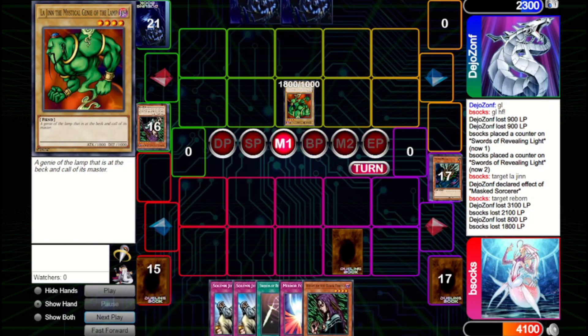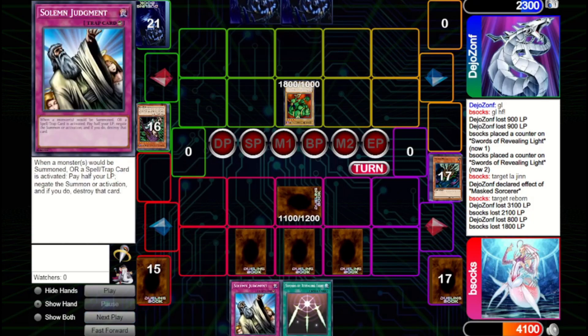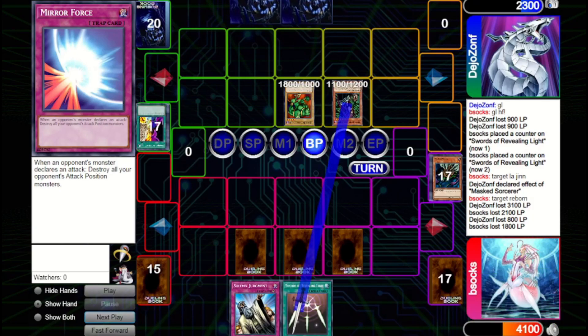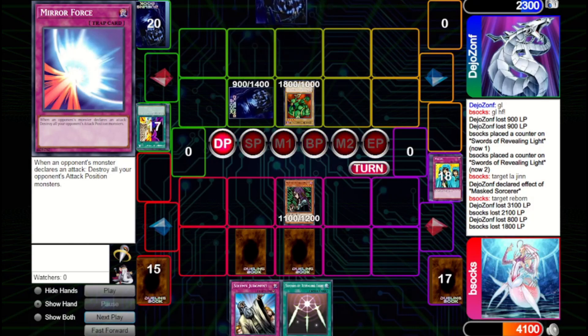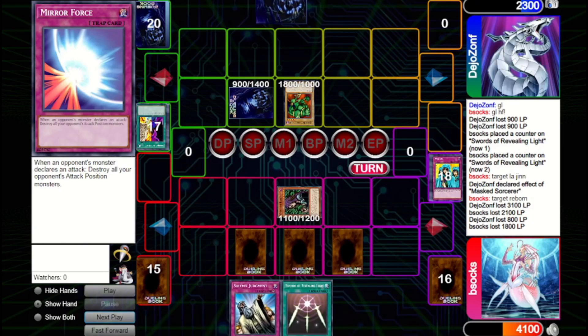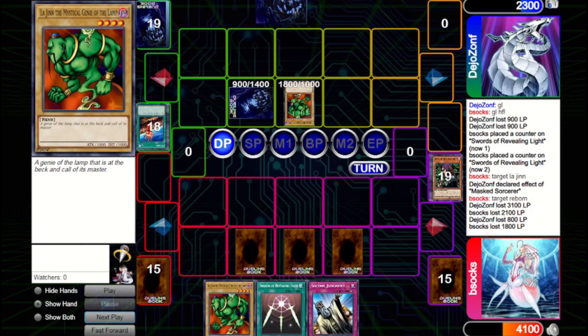We take 1800 and they pass. We draw, then set the Witch and commit to setting one Solemn — only really afraid of Heavy here. If they have two Heavies, that's unfortunate, but if they don't, we can Mirror Force and potentially clear away a lot of their monsters. They Change of Heart the Witch and go in for a ton of damage. We could Mirror Force to get a search, but we Waboku instead. They set one and pass. Since we can't go aggressive, we switch the Witch to defense, set another Solemn, and pass.